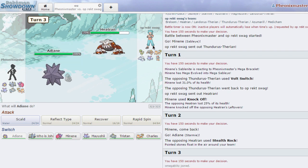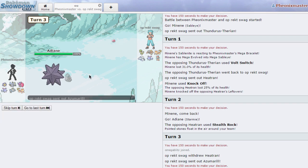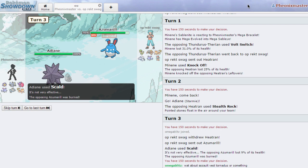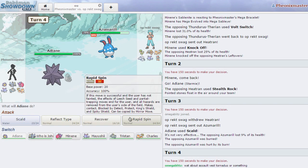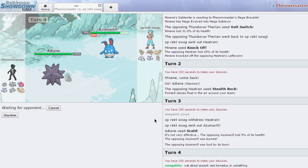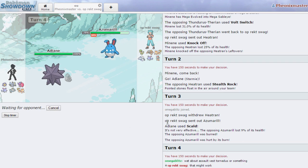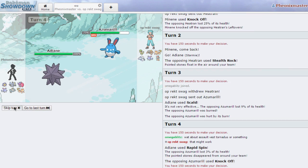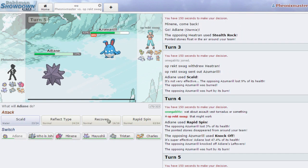That's fine with me. I don't really lose too much by clicking Scald as he goes into his own Azumarill. If I can get a burn it will be really nice — I do! That's fantastic. I can just click Rapid Spin and get rid of these stealth rocks as he goes for the Knock Off.